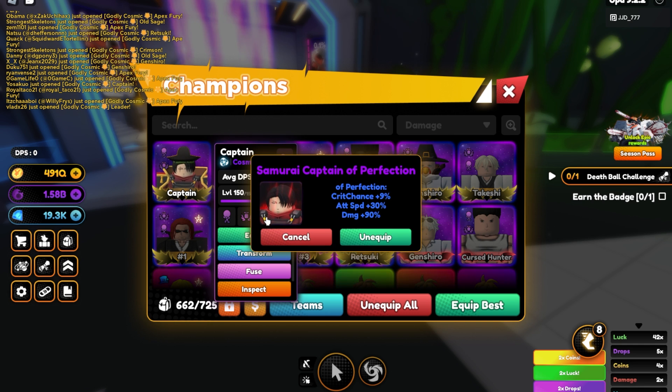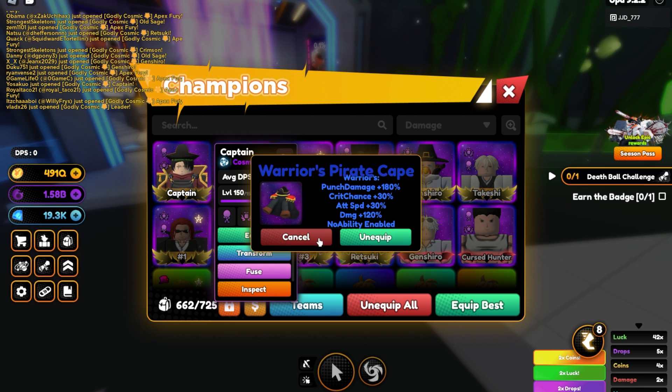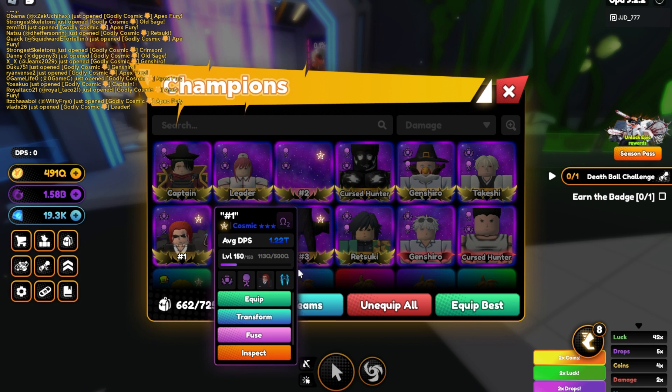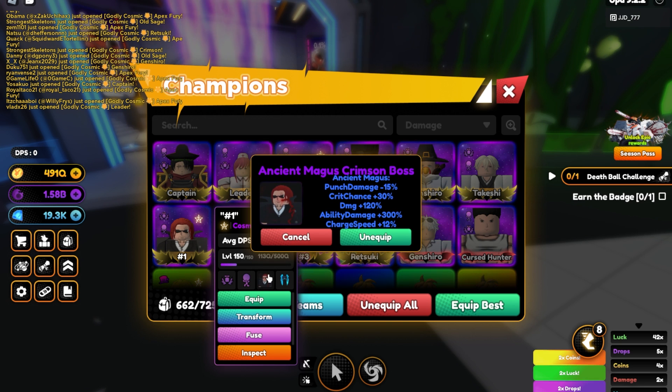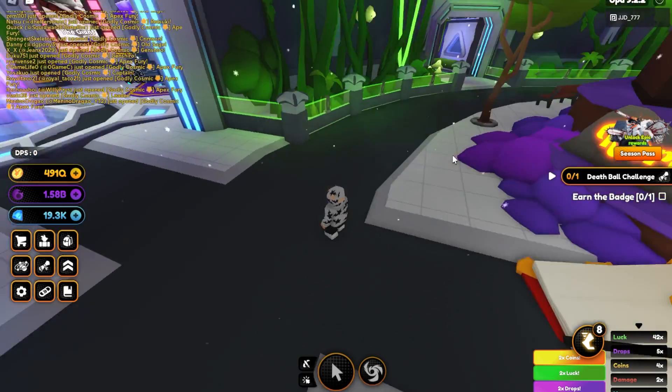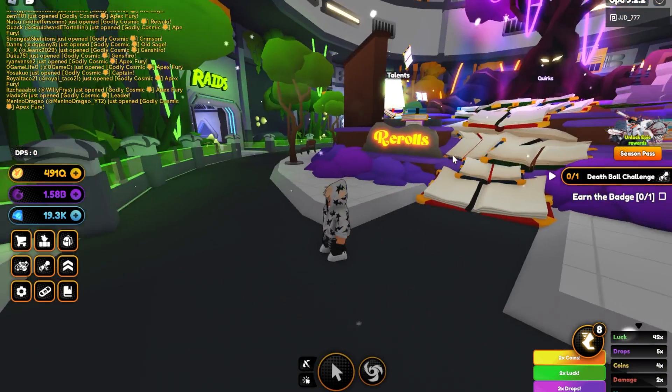So if you're going for punch damage, you want to use two skins that have Warriors on them, and if you're going for Ancient Magus or ability damage, you're going to want to use two skins that have Ancient Magus on them. Let's get into the quirk combos.